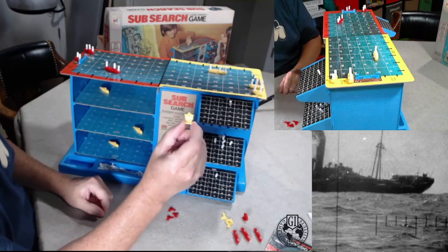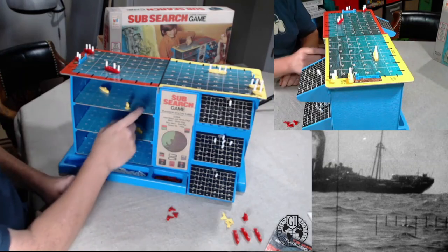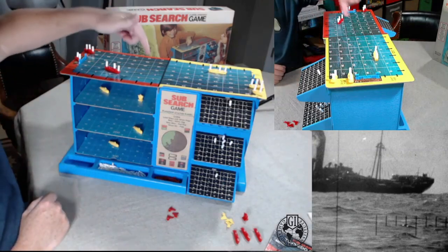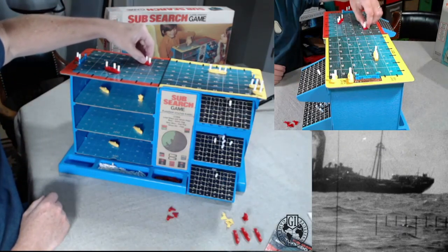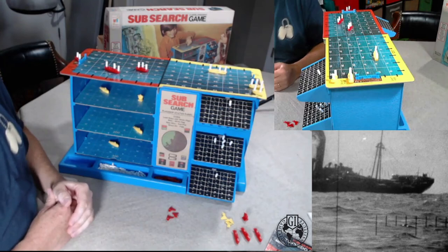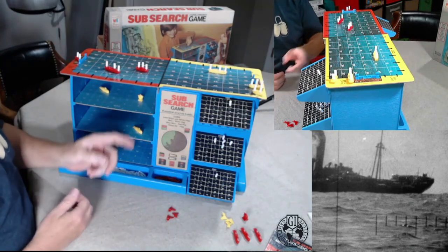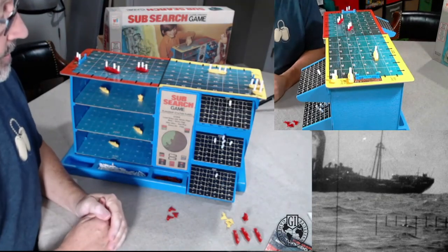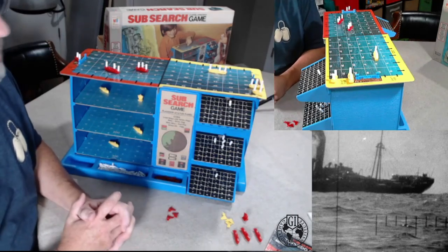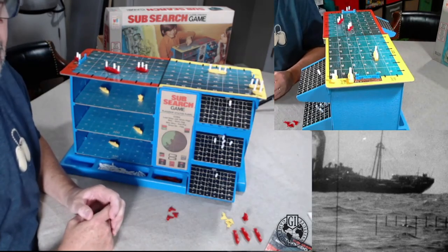One extra fun bonus: we've got this sea mine. At the beginning of the game, you place it somewhere on the 100 meter level. If a ship finishes its turn where your mine is, it is blown up instantly — not a bad deal, even before it can drop any depth charges. It's recommended that you write down on a piece of paper where you've placed your mine, just to confirm for your opponent that it really was there, and not that you magically blew up his last ship when he was about to get your last submarine.